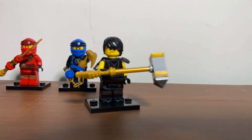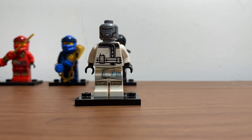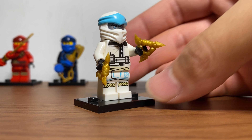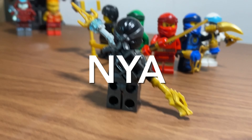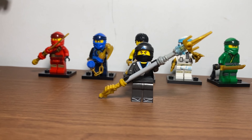Moving on, let's go to Zane. I'll take his movie outfit and core legs to match the actual figure suit as best as I can, then give him two golden shurikens, which is what he actually uses in the sets. Next for Nya, I'll just use the movie figure because it's the only grey figure I have, and as usual a custom weapon — this time she has a spear.